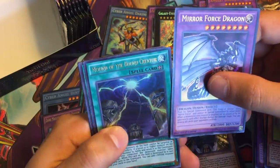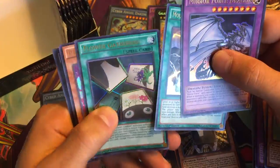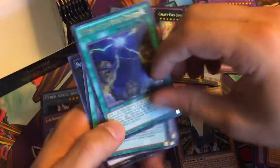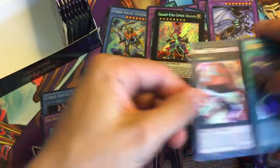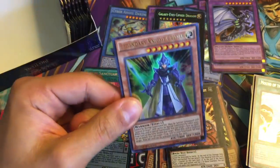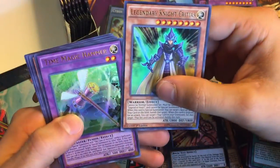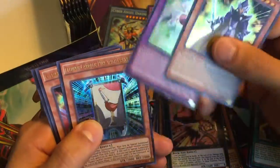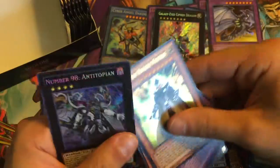We got Mirror Force Dragon, Mound of the Bound Creator, Flower Gathering, Perform-a-Pal Uni, and then Number 51. Still no Eye of Timias — we need a playset of those, that's what we're trying to pull. We're trying to pull a playset between this box and the next one. But Time Magic Hammer, Flower Cardian, Cypher Wing, and then Number 98 again.